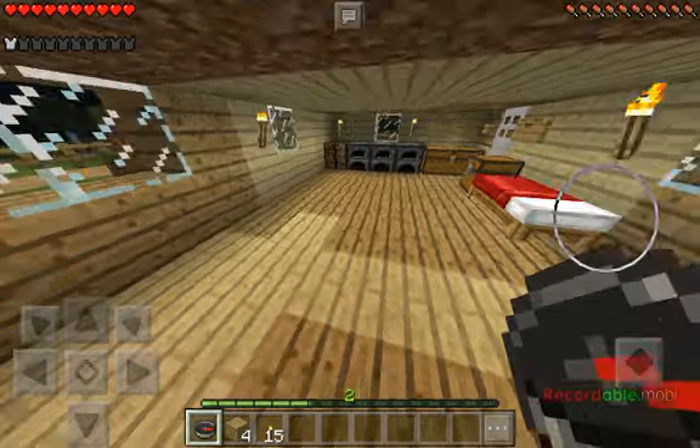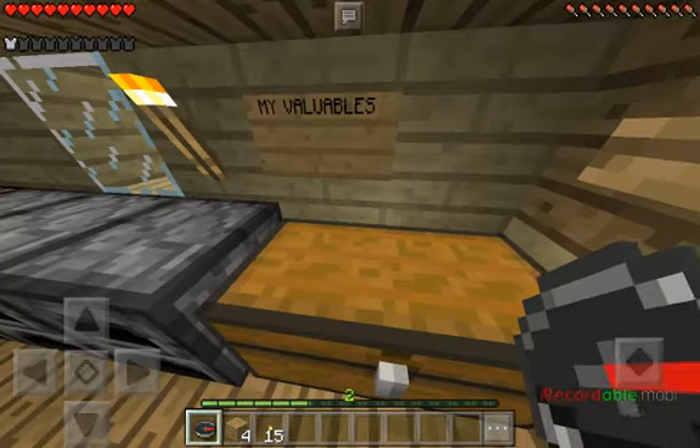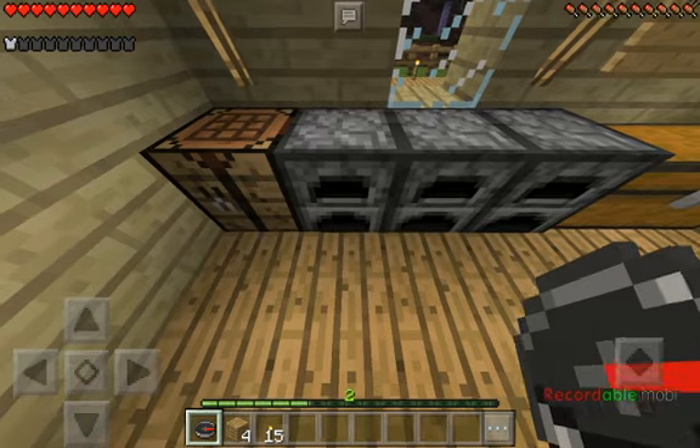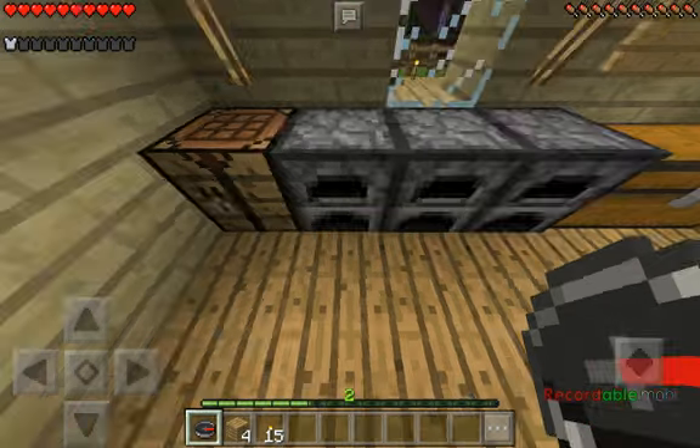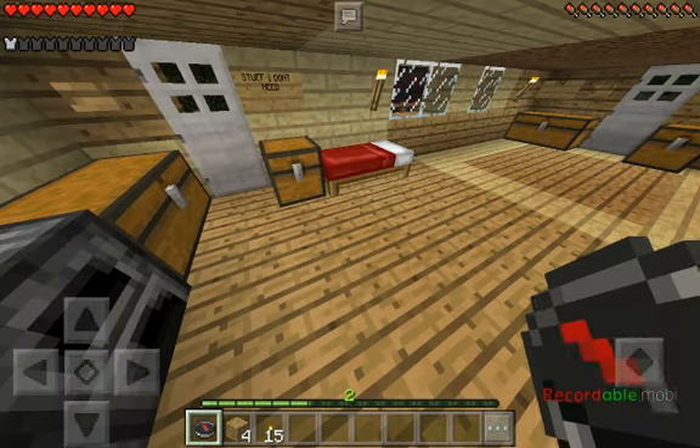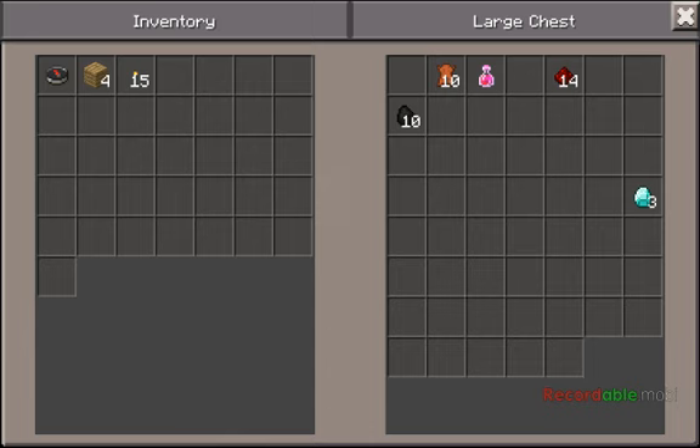I've already got some stuff, so this episode will just be showing you around. I've got three furnaces here, and this is my valuables — three diamonds, fourteen redstone, a potion of instant healing, and some other things.